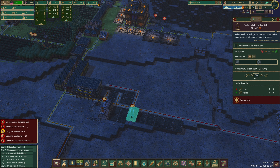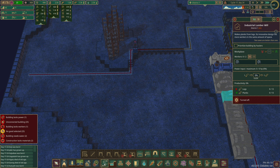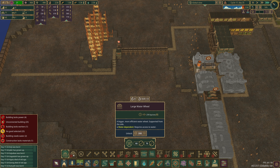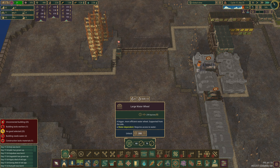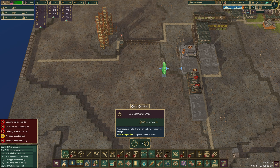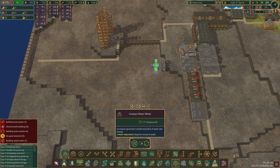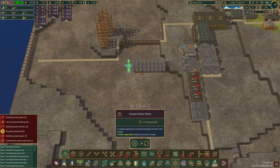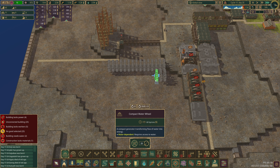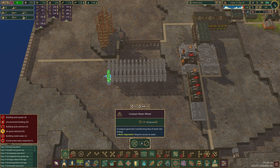Yeah, we want to be pausing stuff as they build it basically. My thought is — the bigger wheels are 25, a huge amount of resources, generally four times the resources we've got. We've got so much space, I think we just go for loads of little wheels. We've got lots of logs so I think we just go kind of crazy on these as an initial power source.